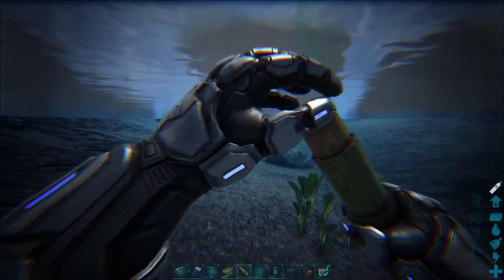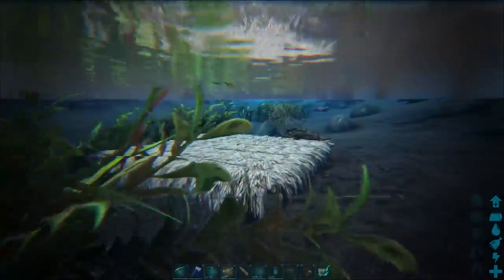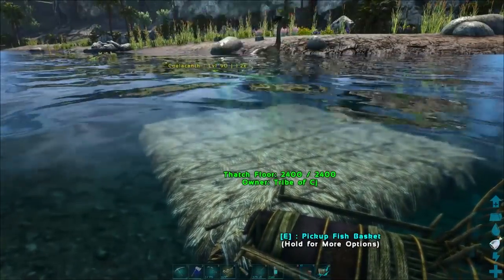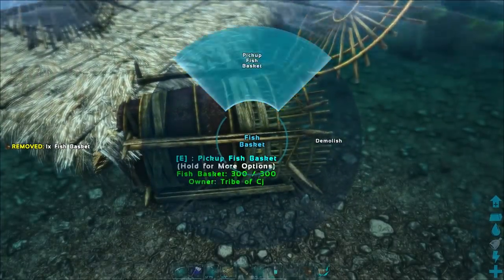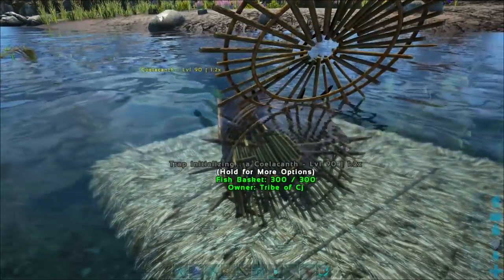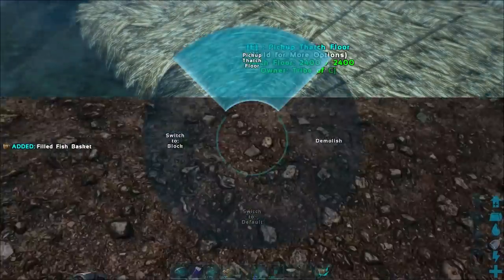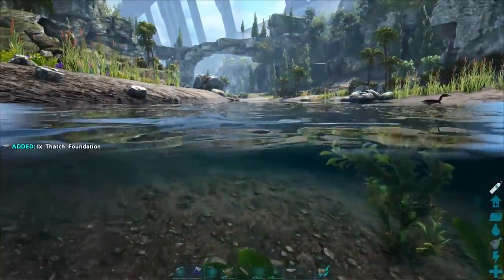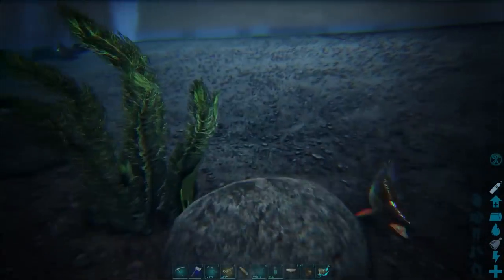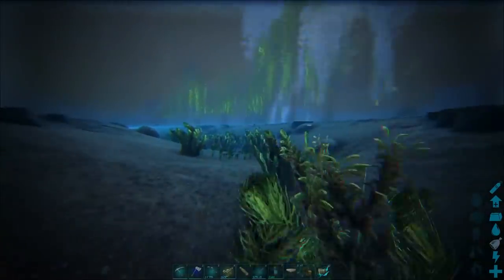That's a saber-toothed salmon - they're getting eaten by the birds which is annoying, but that's the one thing I'm worried about if we set up this aquarium. Let's do that there, pick that up, and catch it. Done. Let's head back to our Maywing. These fish weigh 15 each. There's a saber-toothed salmon there but it's only a smaller one so I'm not going to bother.